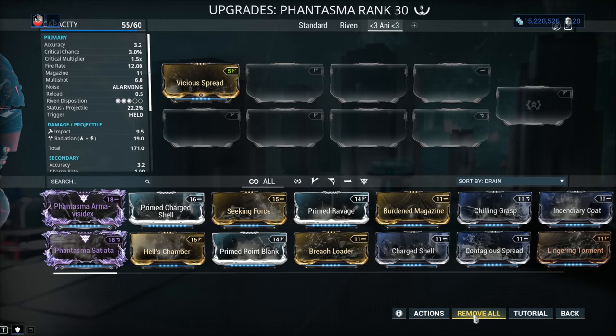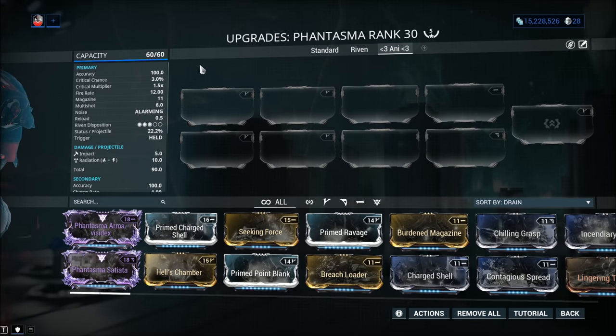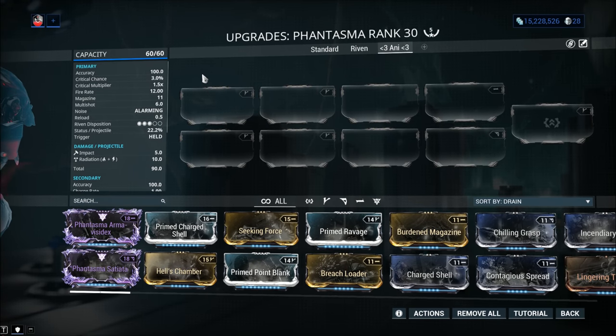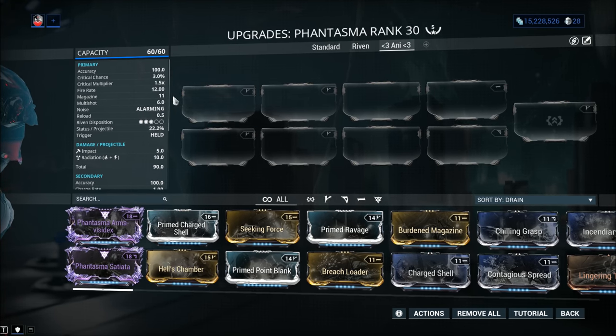So no Vicious Spread, which is a pain because given the critical stats on the weapon, more raw damage would have been good. Critical chance is 3% with a critical multiplier of 1.5x — those are abysmal. If you really want to go crit you'd need Harrow, a Kavat buff, Arcane Avenger, essentially the works. But the weapon doesn't really need crit, as I'll demonstrate later. Fire rate is 12 — very good.